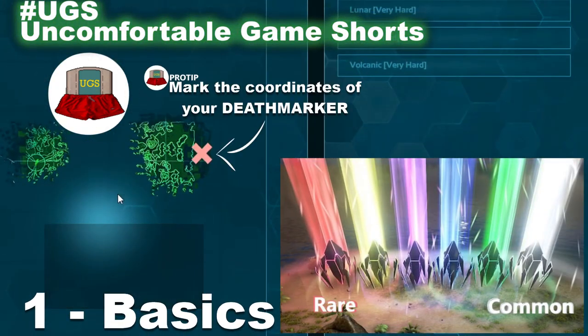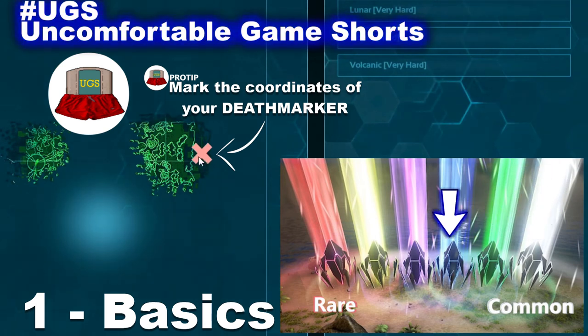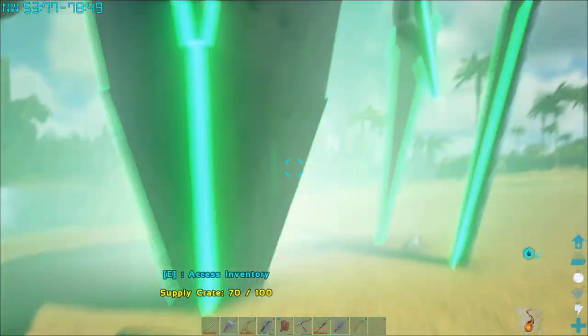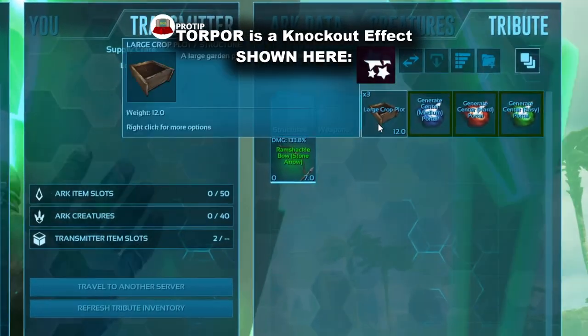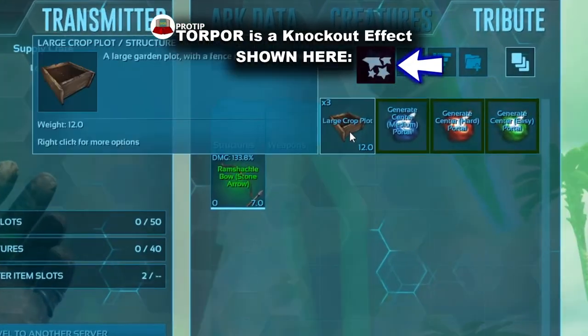Supply crate colors on most maps are white, common, up to red, rare and best. They might grant you weapons with percentages on them — this improves the damage they do with regular ammo and the stun or torpor effect they apply with tranq ammo.